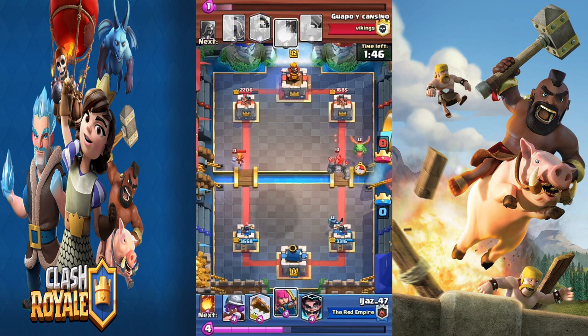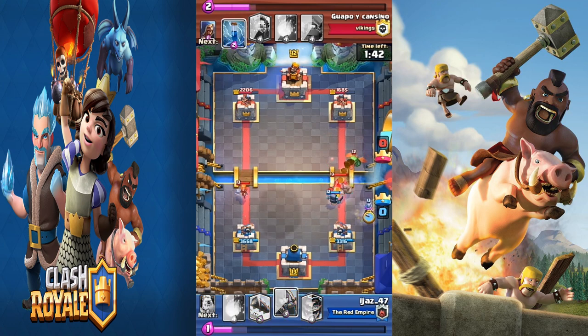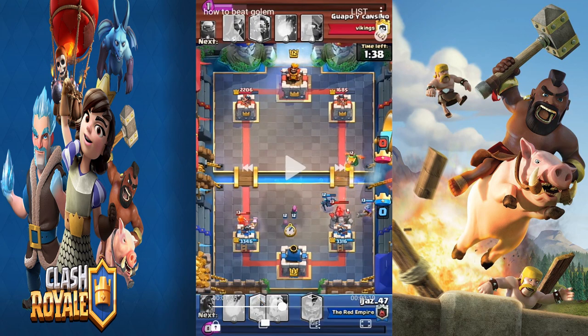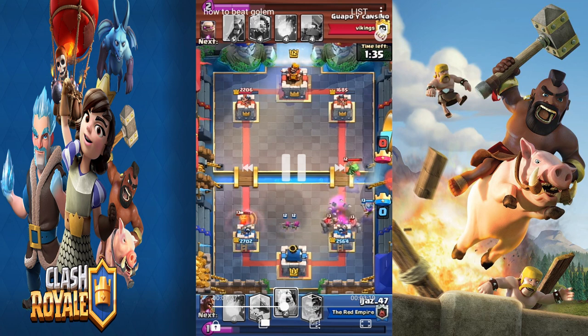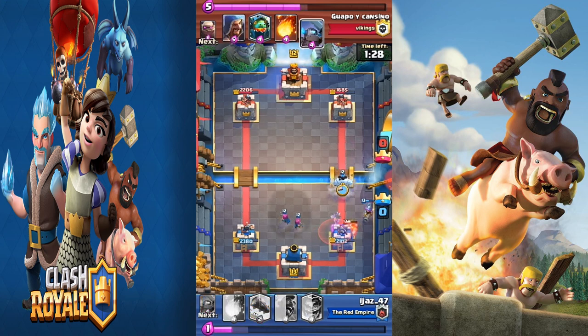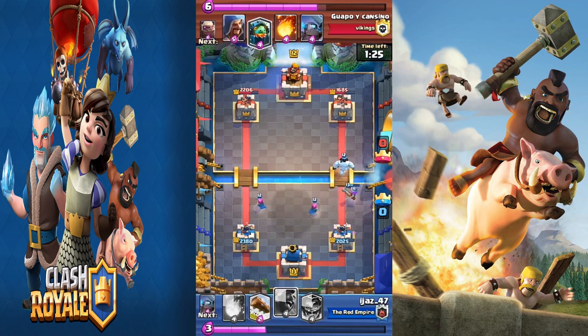I dropped a mini pekka in the back to start working on the golem. I also dropped a musketeer to try and take out the baby dragon — although that was a slight misplay. What you need to do against a golem deck is take out the supporting troops first. Drop a tank-killer like guards or lumberjack on the golem, and pull the troops away from behind it to take them out as fast as possible. I dropped archers in the middle to absorb hits from the golem and protect my tower from taking too much damage. The musketeer actually took out the baby dragon, which was good.